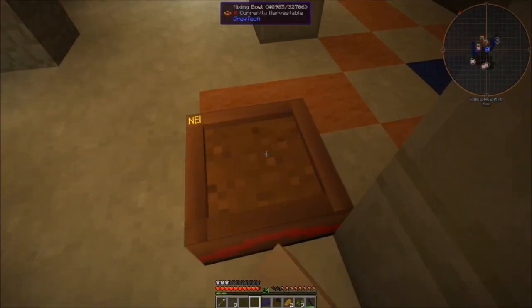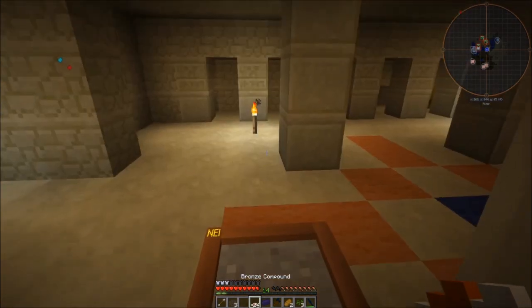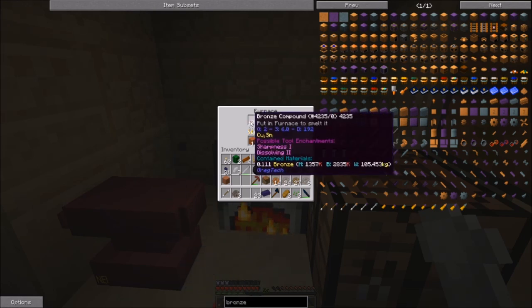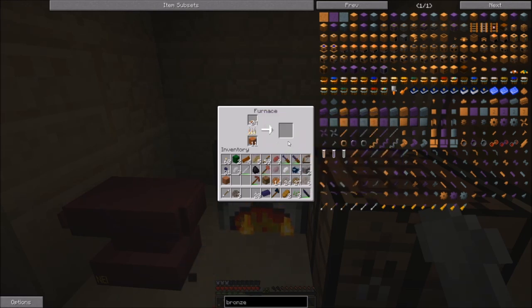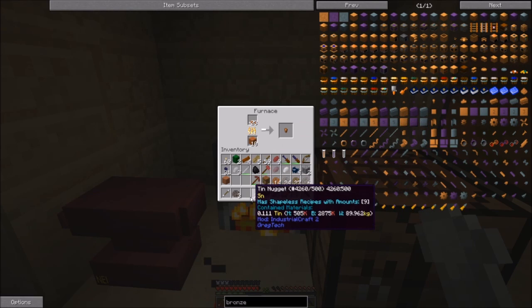We've got a little bit of each here. We're gonna put them in our mixing bowl, mix them, and you'll see we now have bronze compound. Then if we take this tin out of here and throw that in there, each one of these will cook up to a bronze nugget. And there you go - there is our first bronze.